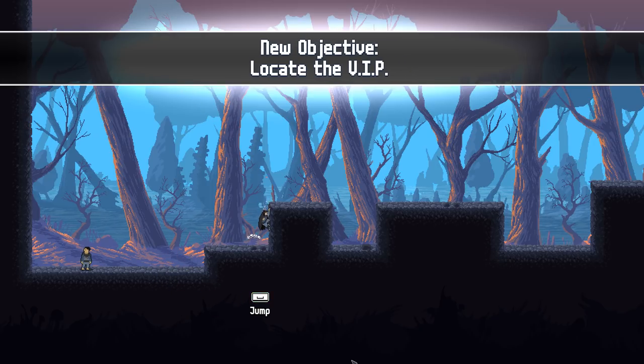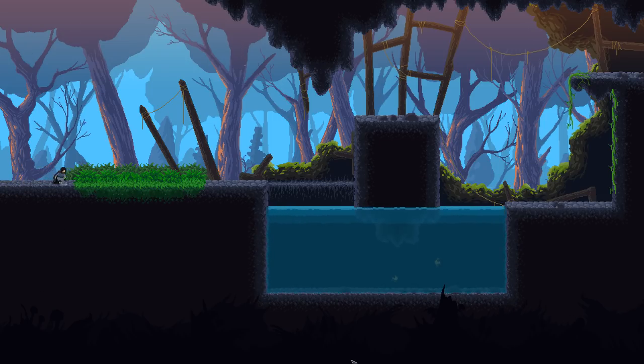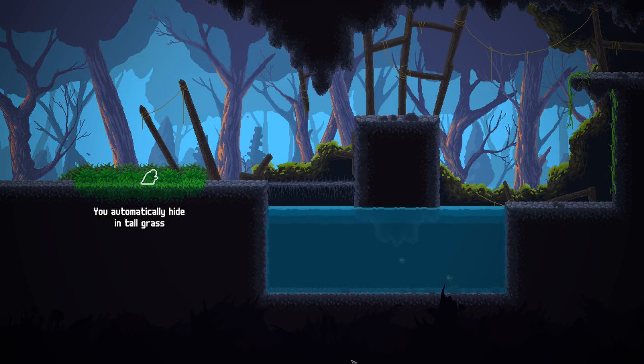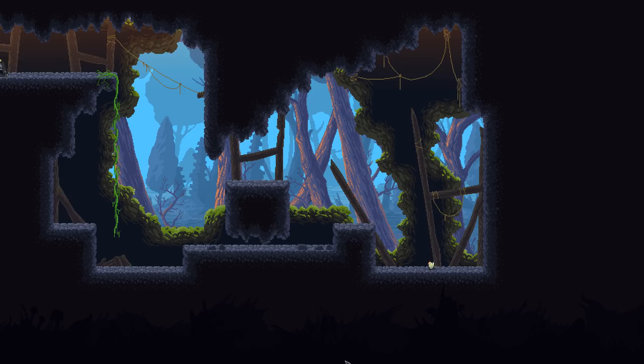We're going to use WASD, spacebar to jump, and we can hit shift to jump faster or farther. This is a stealth game, so we have tall grass here — we can hide in it and people can walk by without seeing us. We can drop down if we need, like that, and go swim with the fishies. We'll get to the element part of the game here in just a minute — that's where things get exciting.